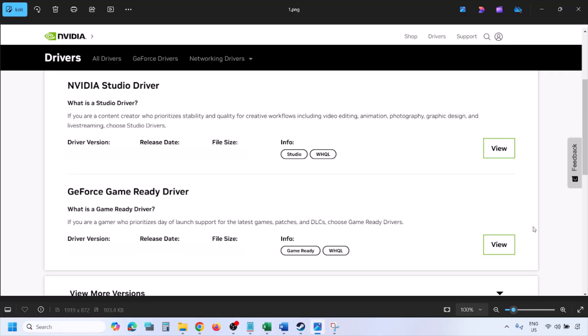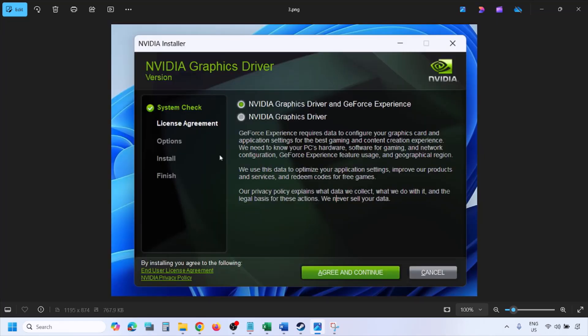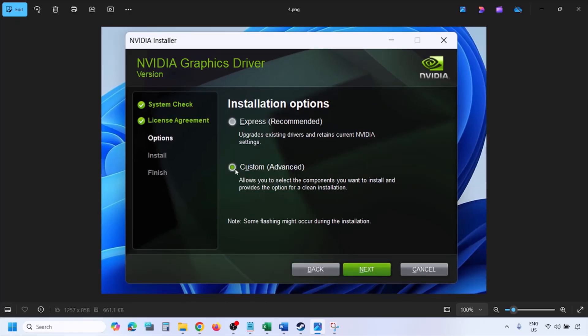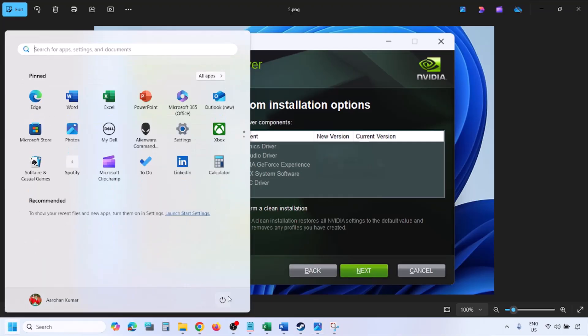Click View, then click Download and let the download complete. Once the download is complete, run the exe file. Click Agree and Continue, then select the Custom option — by default Express is selected, so choose Custom and click Next. Put a check on the box which says 'Perform a Clean Installation,' then click Next and let the installation complete.